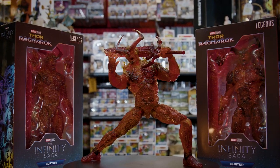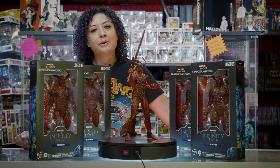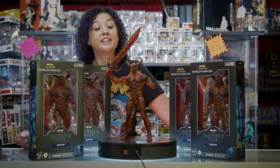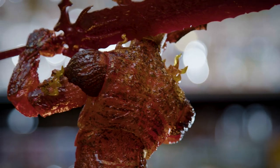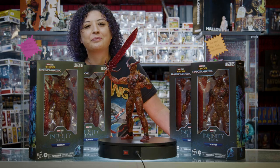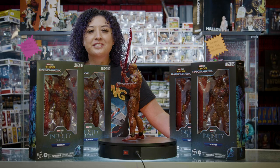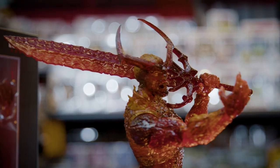Speaking of Asgardians, let's talk about the man who destroyed their home world. Here we have Surtr from his Thor Ragnarok appearance. This fire giant stands at 13 inches, living up to his giant status — the detail on this guy is fire. He is amazingly sculpted. Surtr comes with two extra sets of hands and most importantly his flaming sword to bring doom to Asgard.